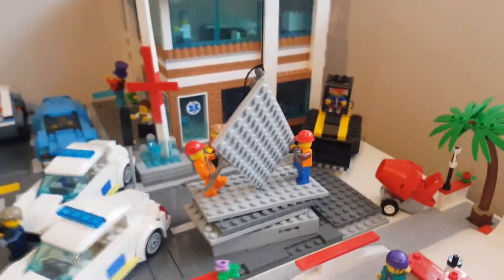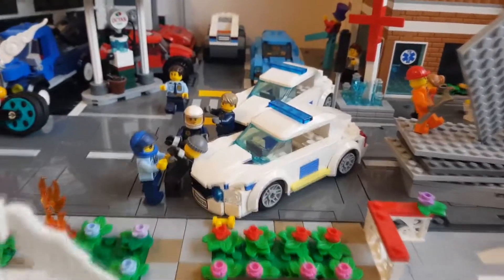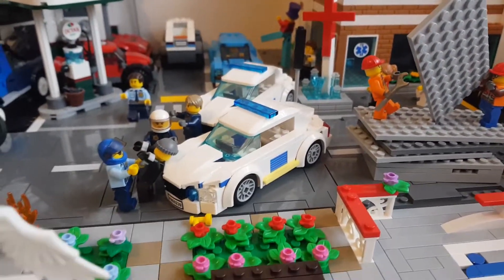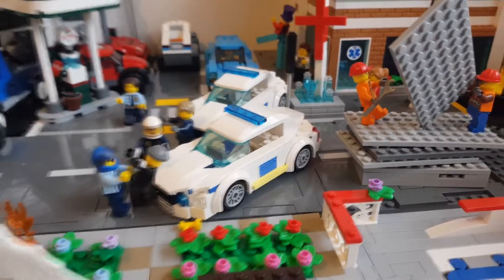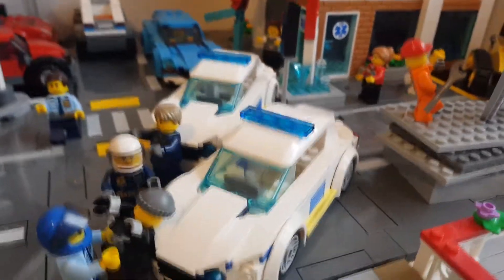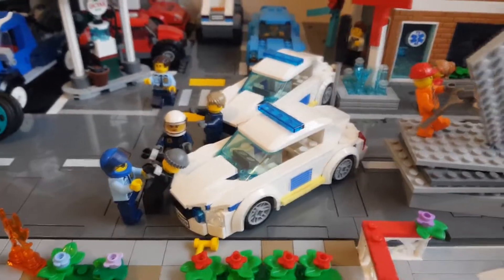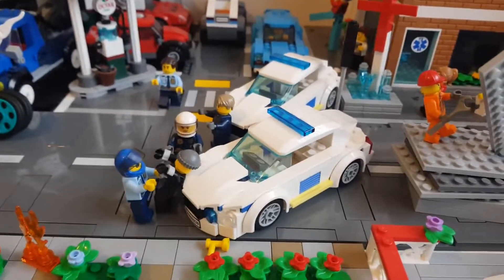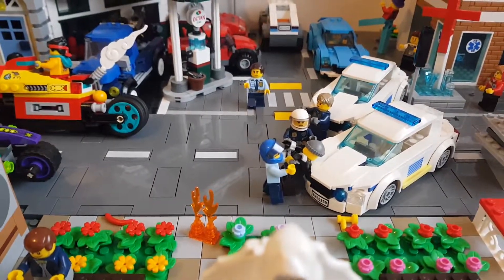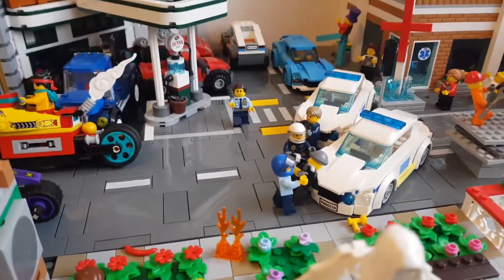We now have two similar, close to being identical police cars for the city, using some leftover pieces that I had and some pieces that I got through the little three-in-one bundle set from Tesco's. I just managed to change some things up and make them look pretty much identical, with that nice light yellow and the blue and the white. It looks really good. And then we've just got a scene of a robber or crook doing some dirty work and the police finally catching up with him.